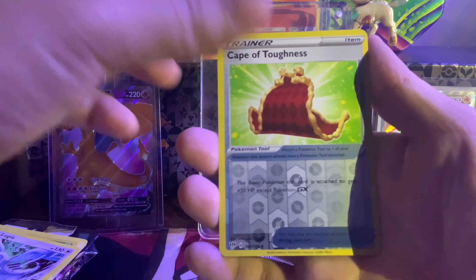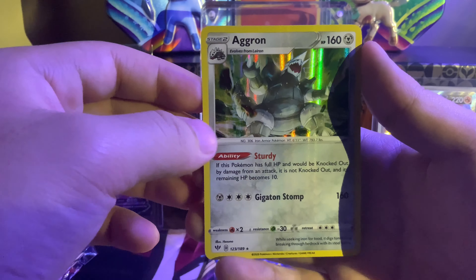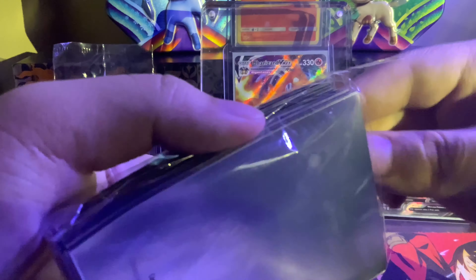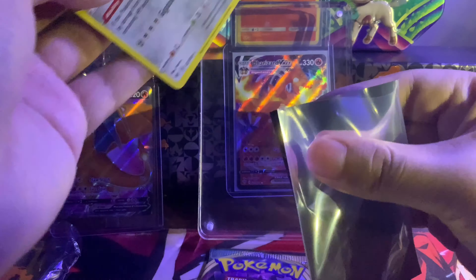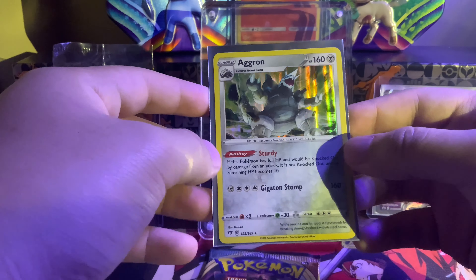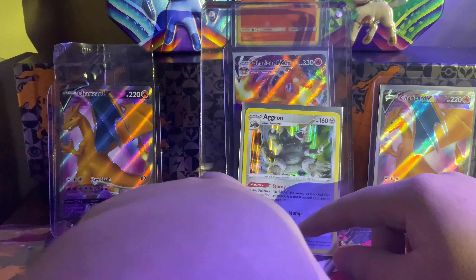Here's the Tauros, here's a Rookie, Cape of Toughness, and — oh it's a holo Aggron! That's nice. Let me get my sleeves here real quick and sleeve that up. There we go, put that in the back.